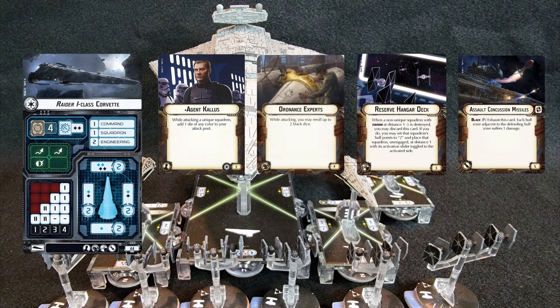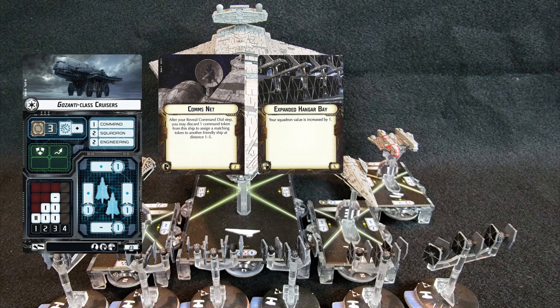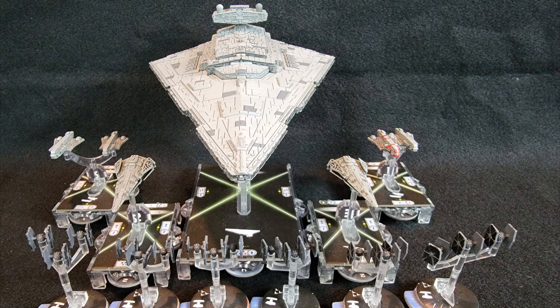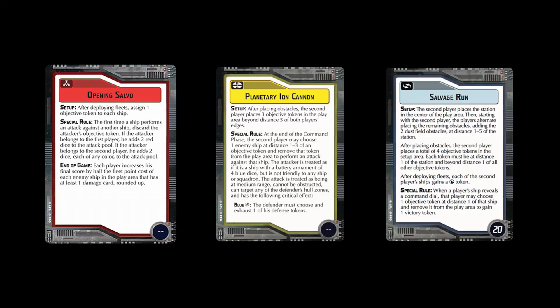My second Raider-1 has Agent Kallus, Ordnance Experts, Reserve Hangar Deck, and Assault Concussion Missiles. I also have two Gozanti-class Cruisers, both identically equipped with Expanded Hangar Bay and Comms Net. Rounding out my fleet are six TIE Fighter Squadrons. My hope is to use the Gozantis to push out the TIE Fighters, then leverage the Raiders to refresh them with Reserve Hangar Decks and attack other ships with Assault Concussion Missiles, while the ISD pulverizes everything in its path.